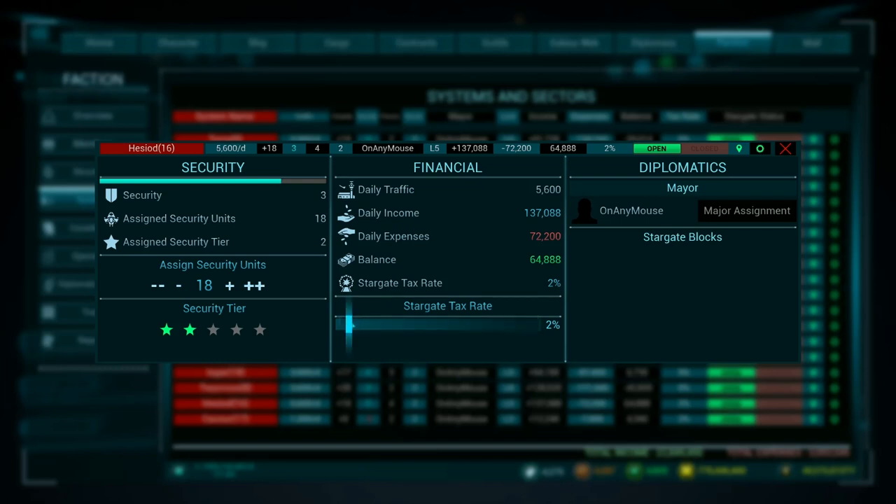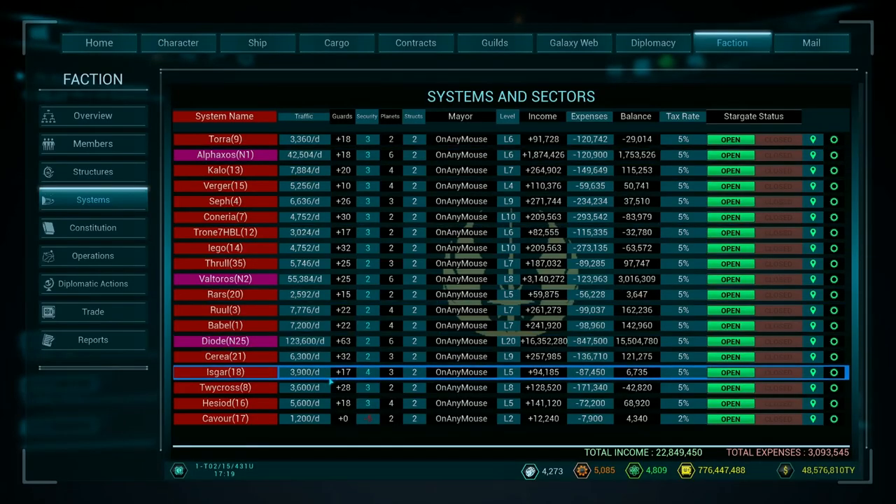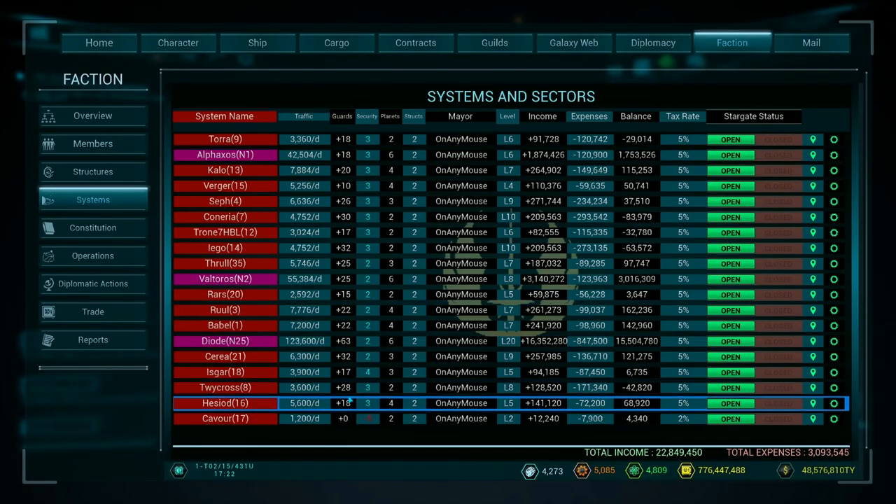You'll see that when I do that in the next system. To compensate for the added cost, I'm going to put the tax rate up. I haven't played with this all that much — I find 5% seems to be pretty well tolerated. So we'll set that to 5%, and it will show here that the security level has gone up and the tax rate is 5%. We are losing a bit of money in that system, but as things improve, the amount of income will increase.